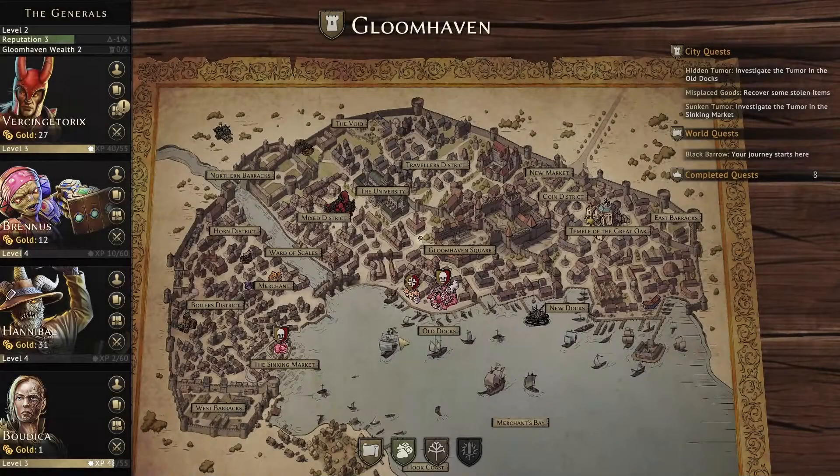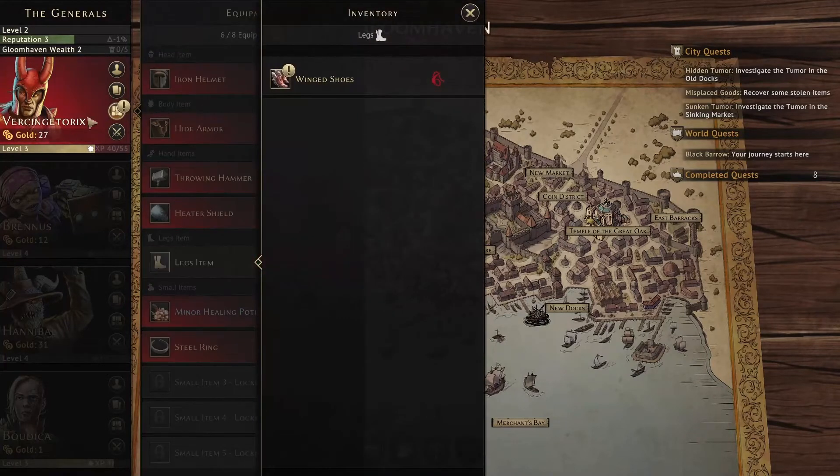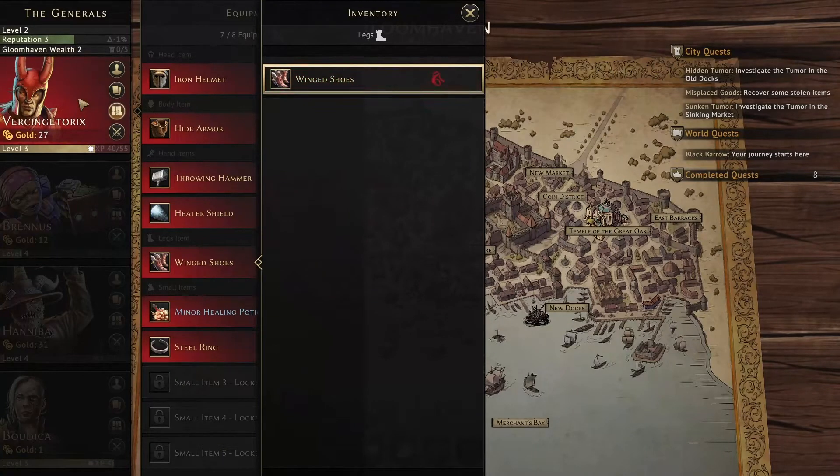Hello friends, welcome back for some more Jaws of the Lion. I've purchased the winged shoes for Vercingetorix — it's been burning a hole in his pocket with all that gold. They'll give him another way to jump over an enemy or obstacle to get into position. We can use it once per long rest and he had the money, so why not.